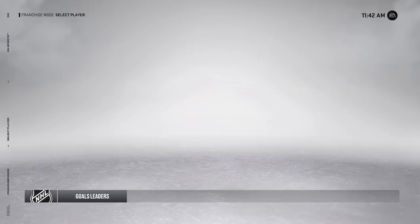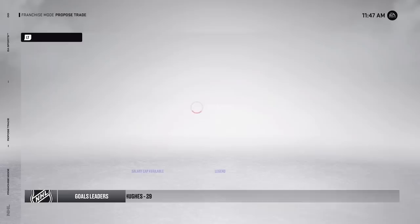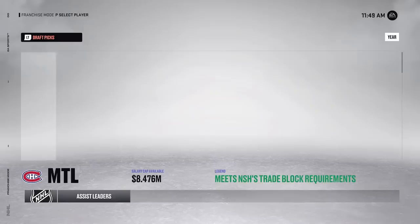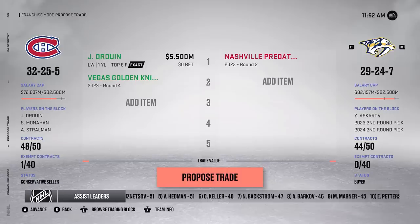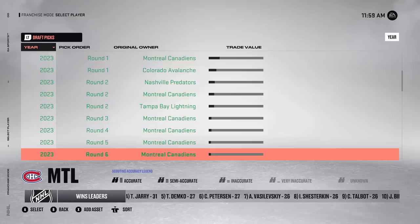I might move Duran here - I usually like trading my guys to the Western Conference. The Nashville Predators want Duran and we could get a second round pick back. He's on an expiring deal. We'll package a Vegas fourth plus Duran for Nashville's second. They say yes! So let's look at how many draft picks we have now - after trading away a few middle-six wingers, we've got three firsts and three seconds for this draft. Should also help us finish lower in the standings.